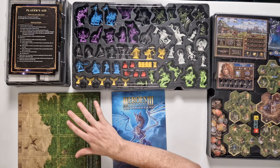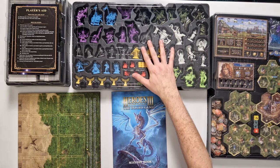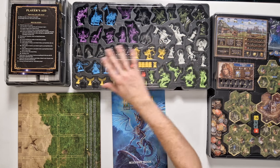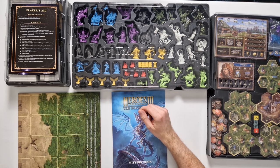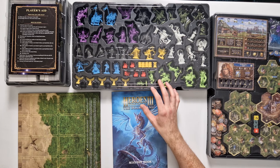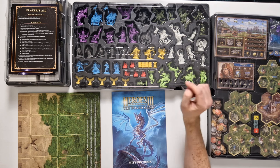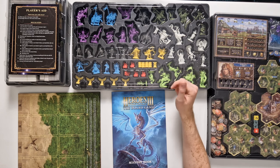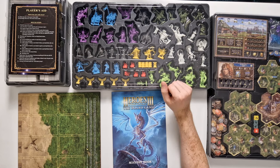Here in front of me I have all the different components we are going to use. We have all the cardboard, a couple of the miniatures especially the heroes, we have the cards, the battle board and our mission book. We are going to show you how to set up the game with the base game and a few expansions but without the battlefield expansion that brings in all the creature miniatures. We have put timestamps in the description so you can jump directly to the part you want to see. Let's start with the solo campaign mode.